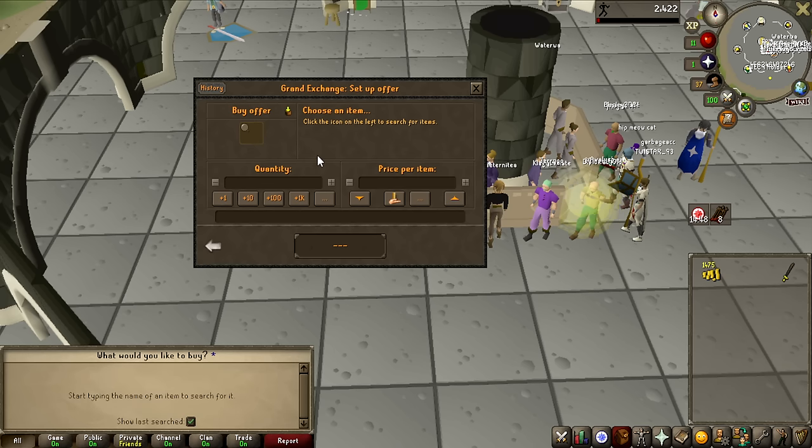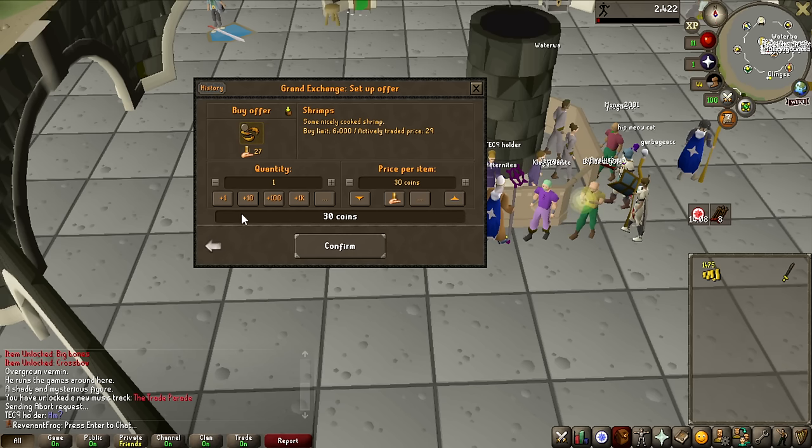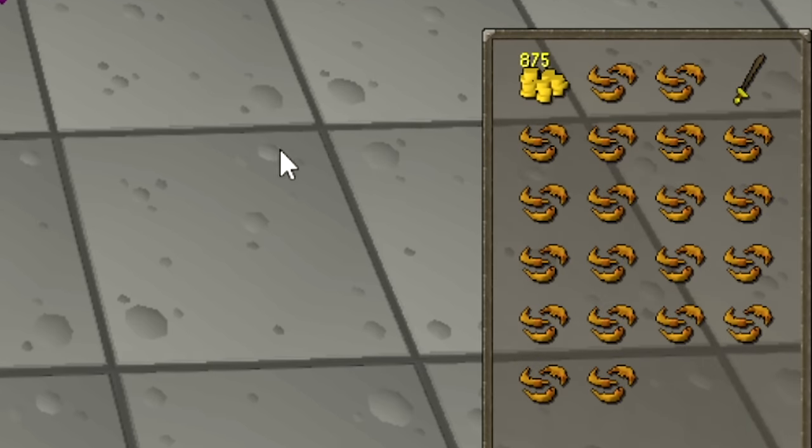Let me show you what the Grand Exchange looks like for me as a Bronze Man. If I type in Staff of Air — something I would love to have — I cannot buy this. I can only buy it if I have obtained it once through the Wilderness. The biggest problem currently is that I have absolutely no food, but shrimp you actually start with when you create your account. So I'm going to be buying 20 of these to make even more money.